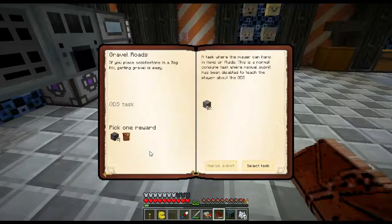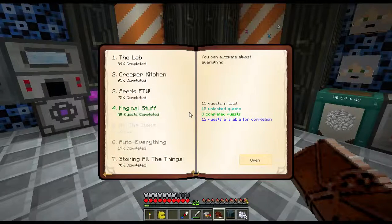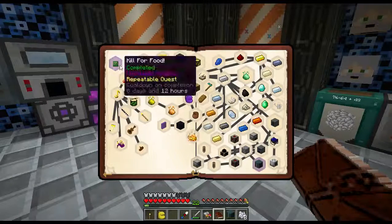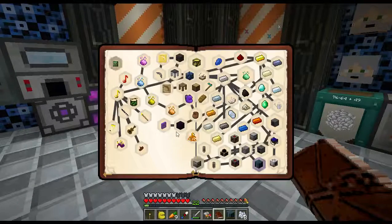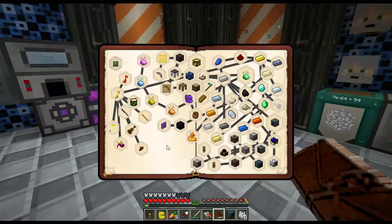Next thing we're going to work on is gravel — we need 1500 of them. I'll show you how we're going to do that in just a second. Capacitor bank done. Getting another survivalist generator and a block of coal. I just made some coal to put my generator down here.